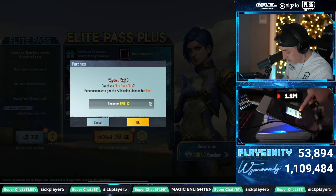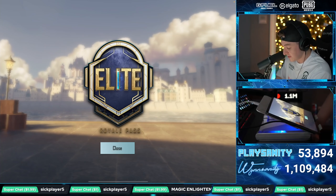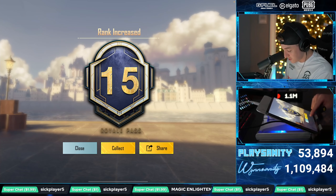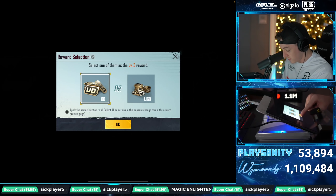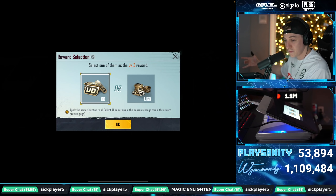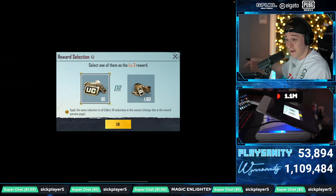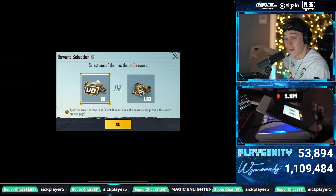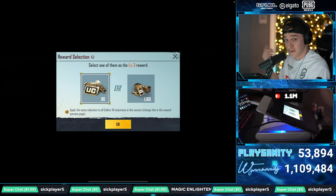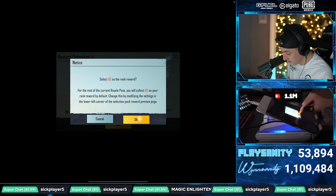We got 960 UC. Get the elite upgrade — it's going to take us straight to tier 15. We were already at 3 after playing some matches. Let's hit collect, we want UC. And don't forget, if you guys collect all the UC from this pass, it's enough to buy the next pass. And if you get all the UC from that pass, it's enough to buy the next pass — you can go on like that forever. So if you only buy the RP just one time and you're smart with your UC, you can keep getting the passes, which is pretty dope. We're going to get 80 UC so far.